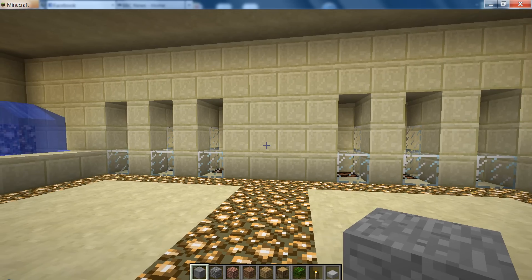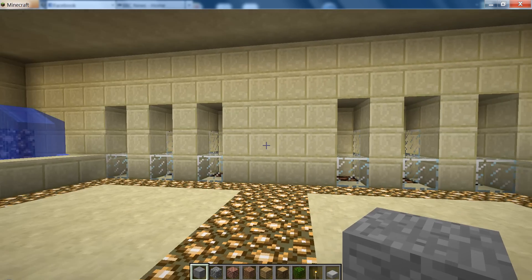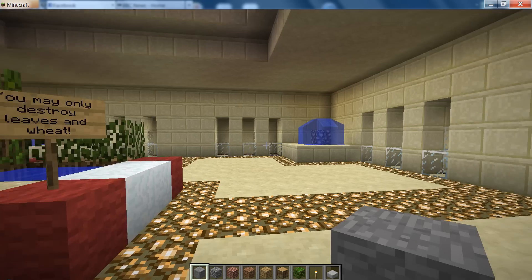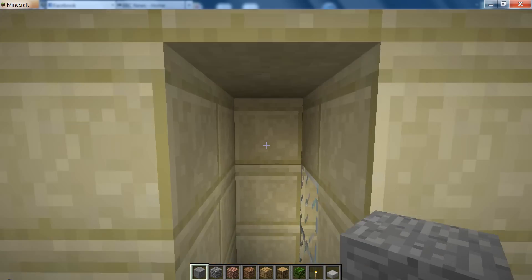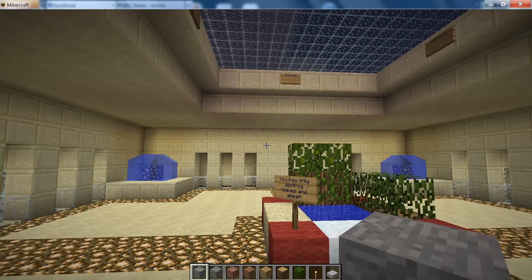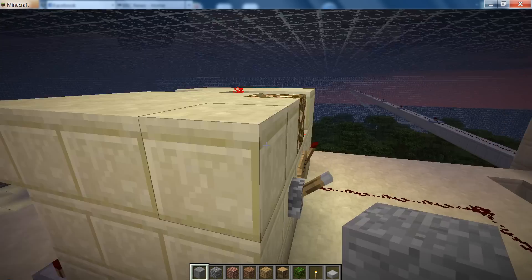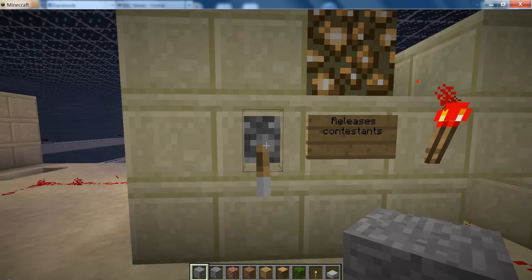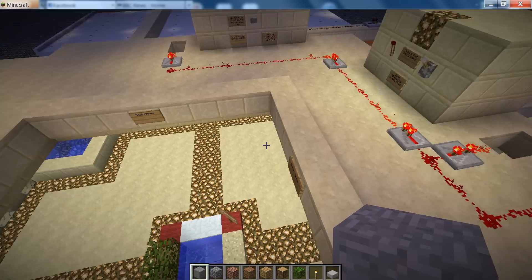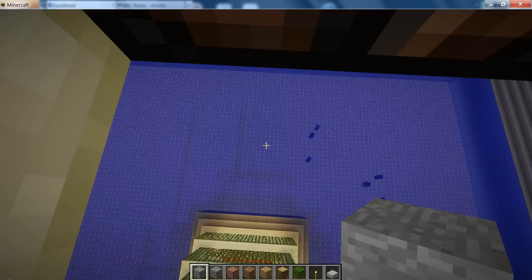Hello everyone and welcome to my latest Minecraft map. I'm going to show you The Hunger Games, the custom map I created. There are 24 different slots and each contestant can get into that slot. An admin managing the server is able to open all the gates at once, and contestants will then drop down into the arena.